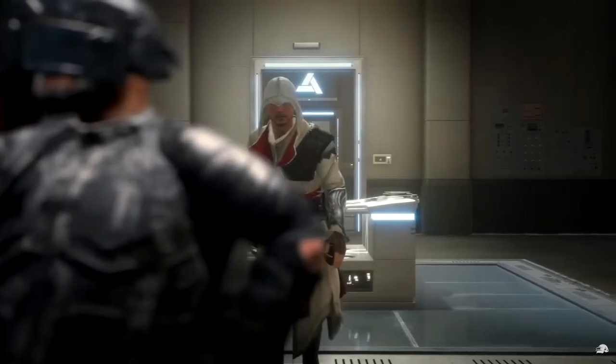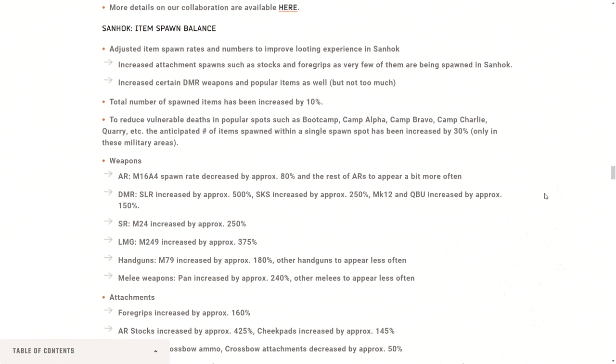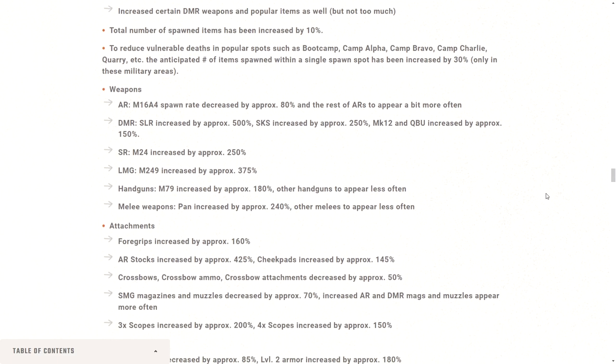PUBG's latest crossover is with Assassin's Creed, and they have taken over Haven with arms wide open. Sanhok is also receiving a major adjustment to make hot dropping and the overall feel of the map better.